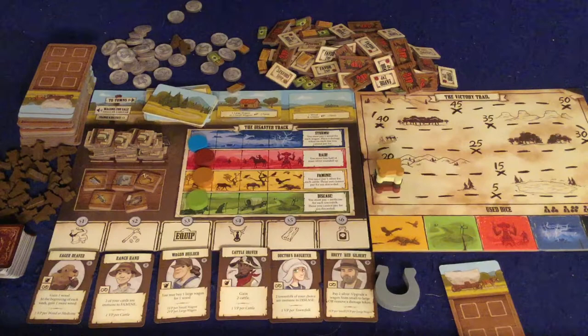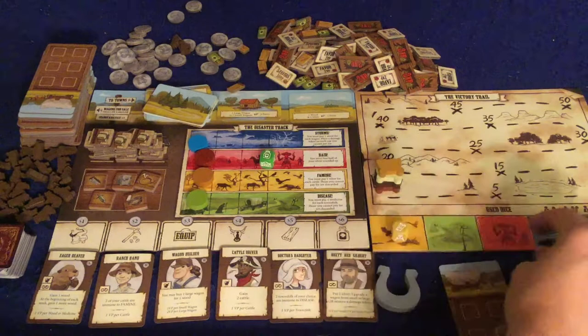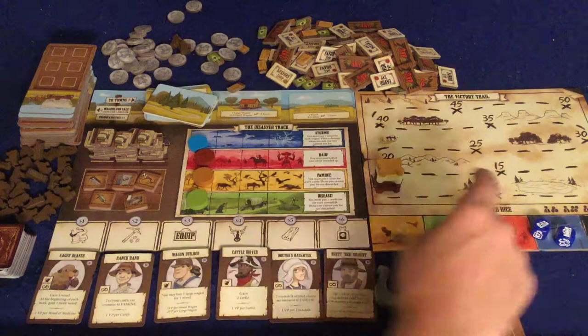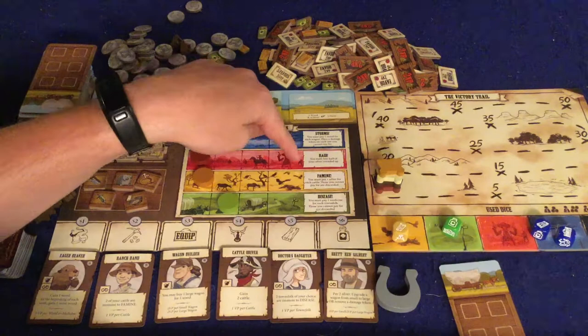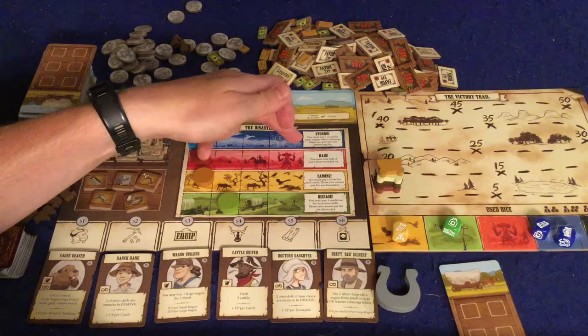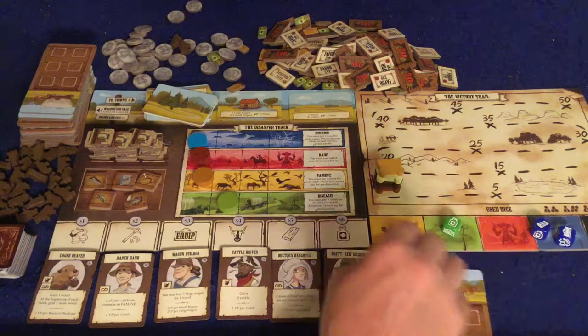Everyone drafts a die, but notice there are five dice and four players — so one die is left over. When a die is left over, you move the corresponding track forward one space. Eventually, and quite frequently, these are going to trigger. Once the track gets all the way over, you'll hit a disaster. Storm: you must pay one wood for each wagon you have, or place a damage token on one of your wagons — really bad because it locks up two spaces and is negative two victory points. Raid: you must lose half your silver, so you have to plan ahead for that.